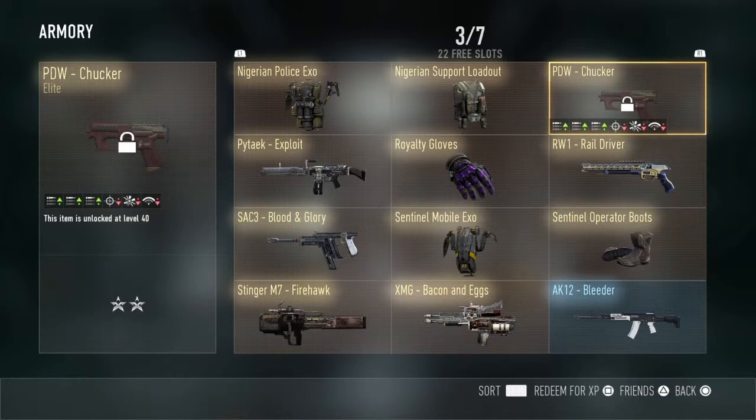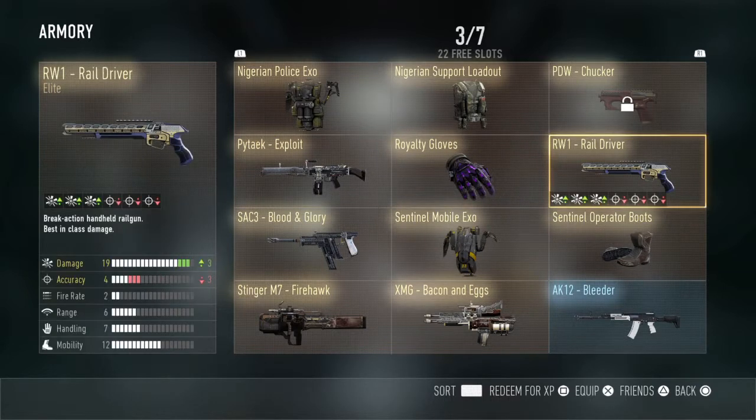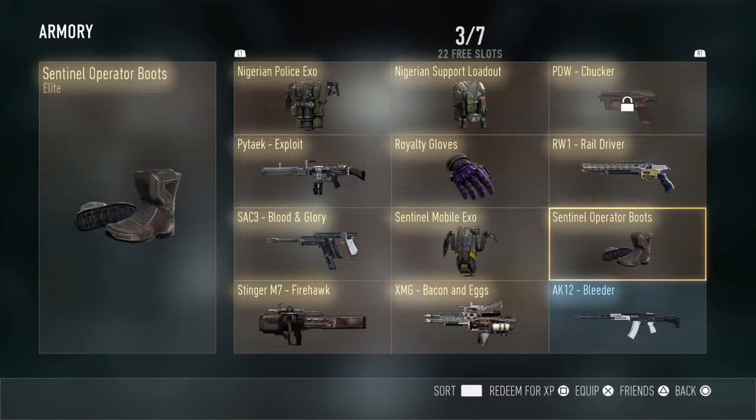Then we got the Pietek Exploit with negative one accuracy, negative one fire rate, plus three range. If you don't know already, when you first shoot it and hold down the trigger it jumps, but it levels out and then it has no recoil at all. Next, we got the RW1 Rail Driver with plus three damage, negative three accuracy — absolutely overpowered, nothing else to say.